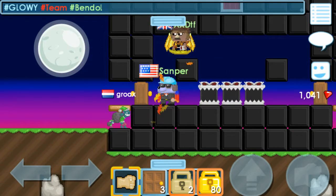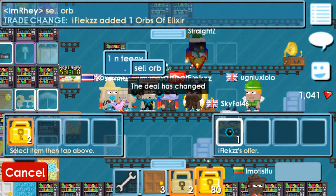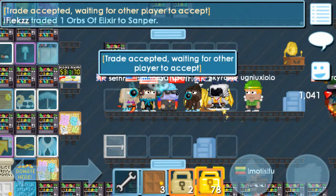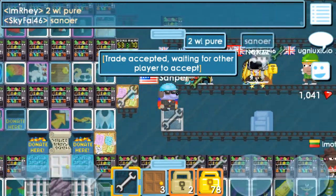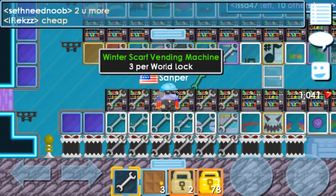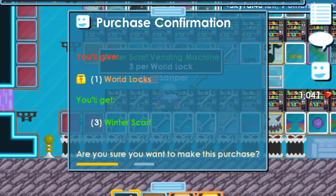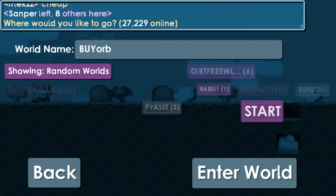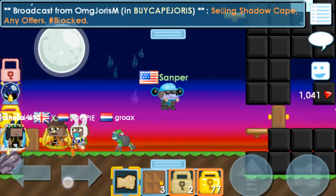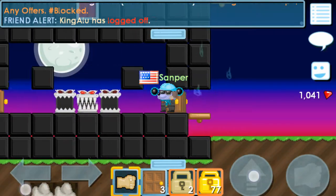I decided I still had more money to spend, so I'm gonna get the soul orb for two world locks — orb of elixir, actually, whatever. Also going to get a winter scarf. Alright, I spent all my world locks, can't spend anymore — spent all 10. Let's go back to check out PyaGT's set.